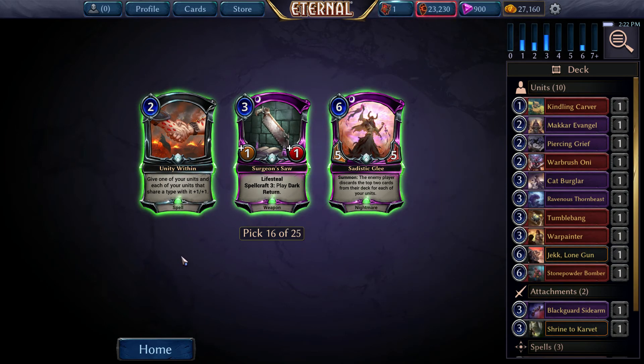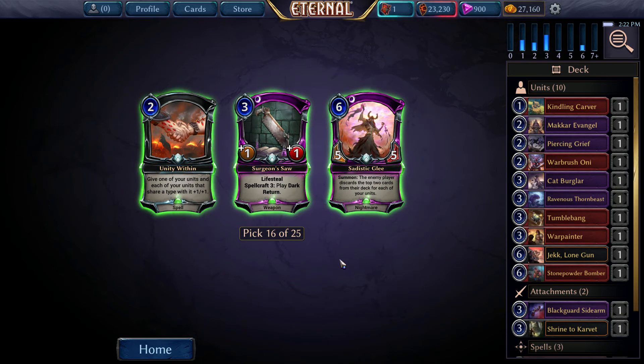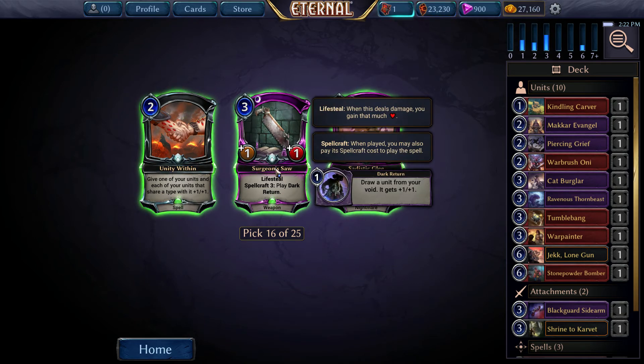Premiums - we can get another 6-cost Dark Return with Lifesteal, very good card. A Useless Unity Within, or a Marginal 6-drop. Again, no choice.